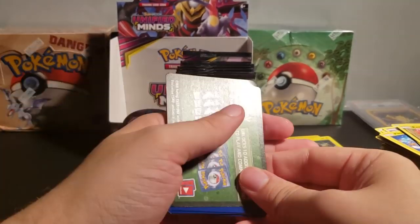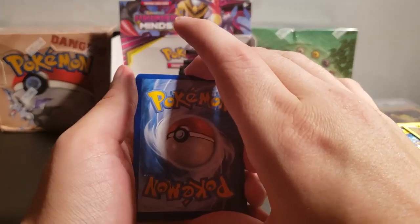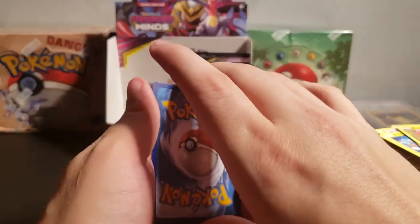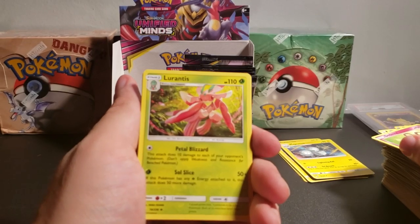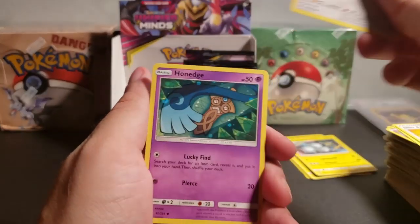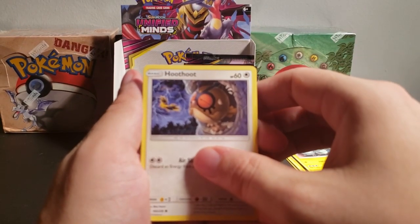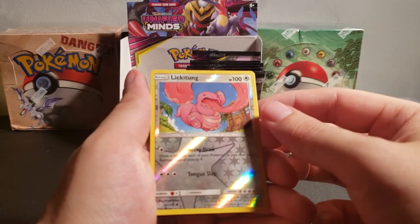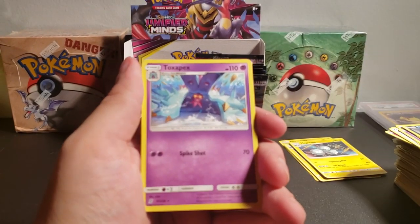I actually do think this is safer. Oh look, we bent this. Water Energy. We have Dhelmise. My stack is so tall. Lairon. Giant Bomb. Fletchling. Honedge. Pikachu. Hoothoot — what is he doing? He looks scared and there's a Zapdos in the background. Scraggy. Reverse Hollow Lickitung — I love the way it looks, they've got these big stars down here. That looks nice. Toxapex. This evolves from Mareanie. Spike Shot — that's the only move it does. Very straightforward card, knows exactly what it wants to do.